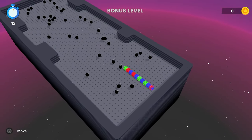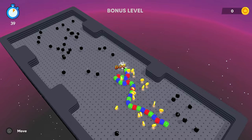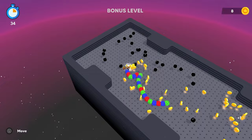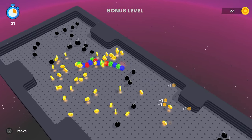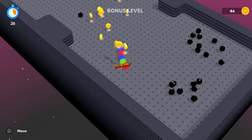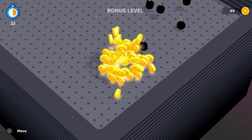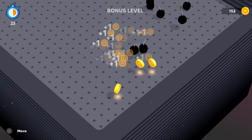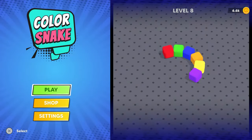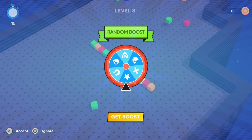Trophy-wise, this couldn't be simpler. Just finish the game — all eight levels, plus the bonus levels in between. There's a trophy for collecting 2,500 total coins across all levels, but you don't have to worry about that at all. Any coins on the ground at the end of the level will just get picked up and added to your total, and at the end of every level you get a wheel to spin which gives you a bunch of extra coins. By the time I finished the game, I had over 7,000. You should get the 2,500 coin trophy around level 5 or so.